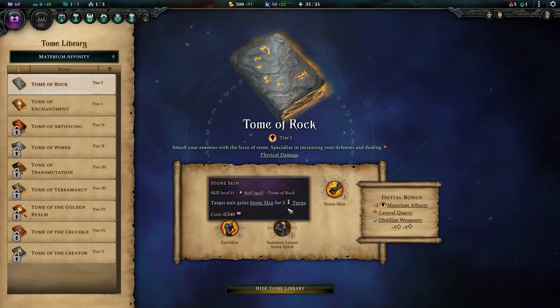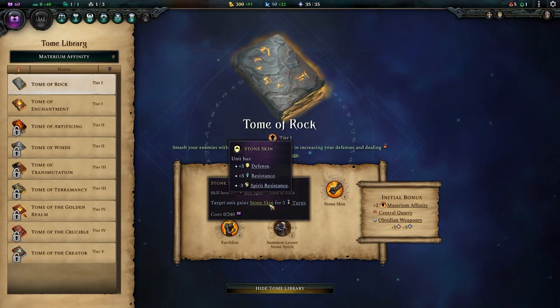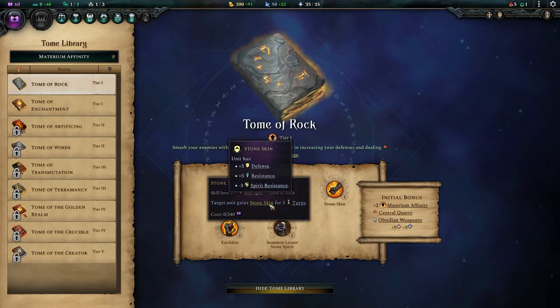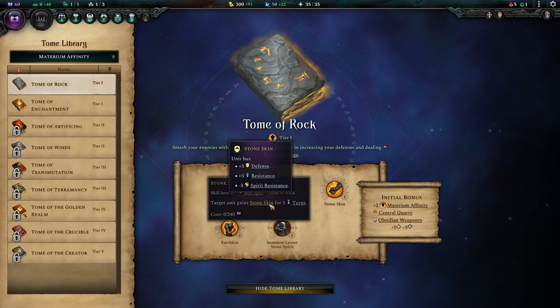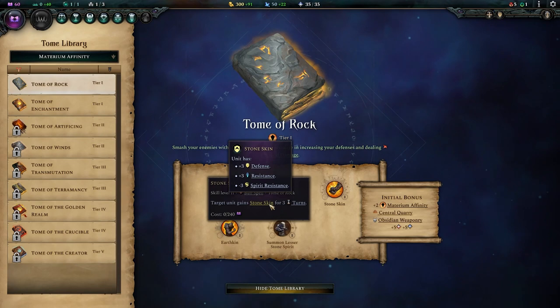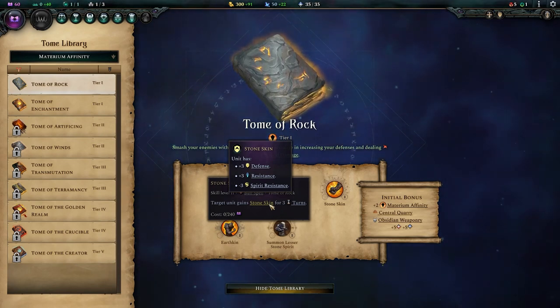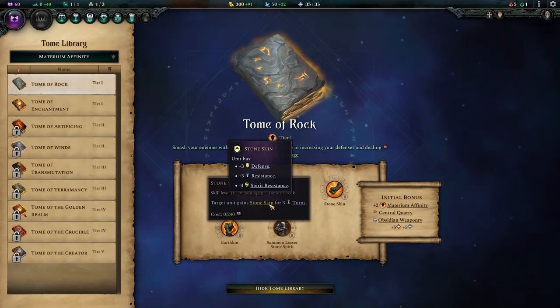Stone Skin is a very weird defensive spell. For 15 mana you get 3 defence and 3 resistance on a single target, which is a lot less useful against spirit damage. If you had no defence at all, 3 defence is almost 30%, but of course there are diminishing returns. If you really need to protect a unit and think it's worth the 15 mana, go ahead, but usually you have better uses of your limited casting options.